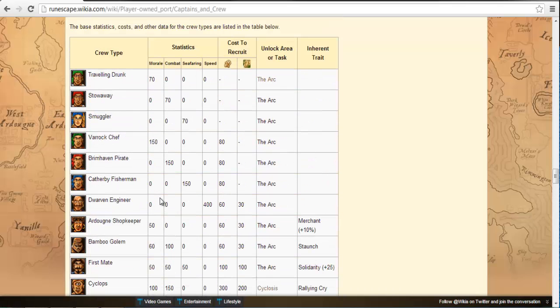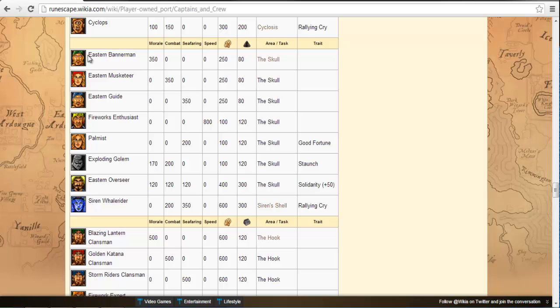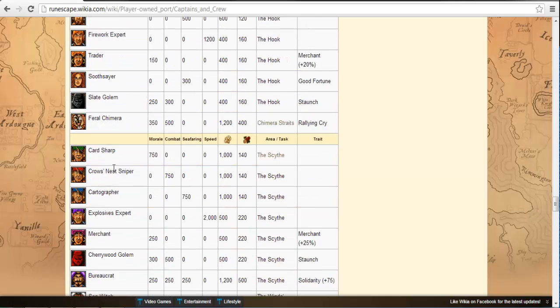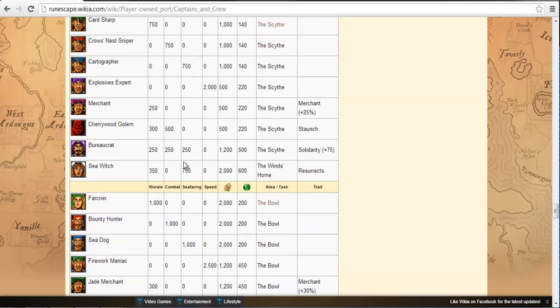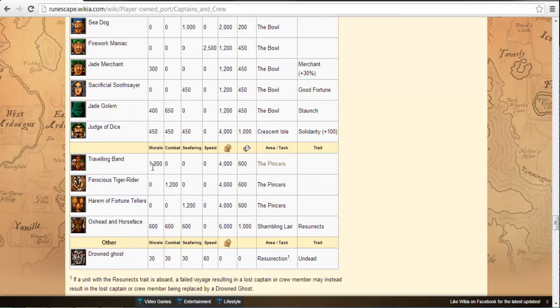Looking at the base stats through the regions: arc starts around 150, skull's eastern types jump up, then the hook region, then the scythe region, then the bowl at 1000, and the final region starts at 1200. The difficult decision comes if you're in the bowl with a well-levelled unit from the previous region. A level 10 Far Crier had 2000 morale for me, but a new Travelling Band starts at only 1200.